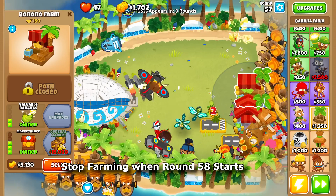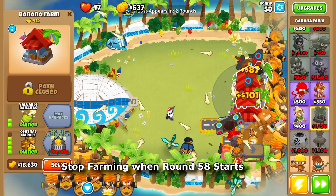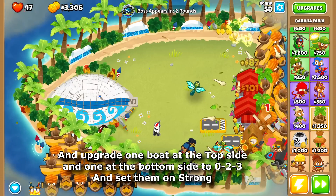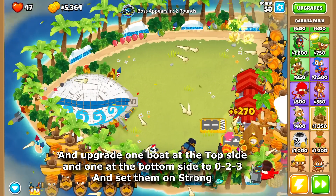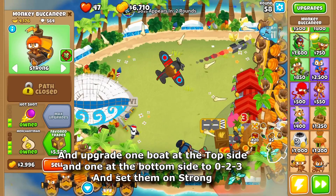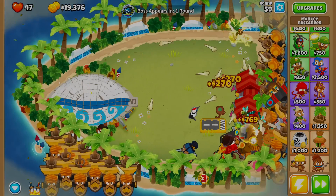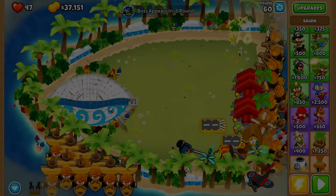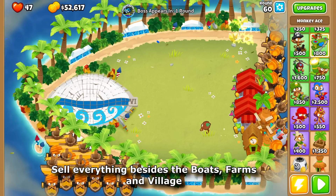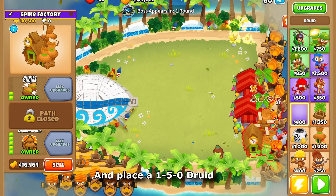Buy as many 0-2-4 farms as you can. Stop farming — round 158 starts. Upgrade one boat at the top side and one at the bottom side to 0-2-3 and set them on strong. Sell everything besides the boats, farms, and village. Upgrade the village to 2-0-5 and place a 1-5-0 druid.